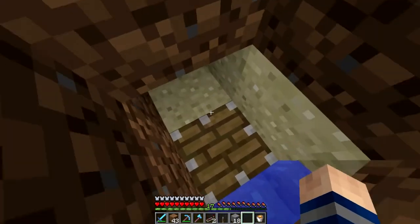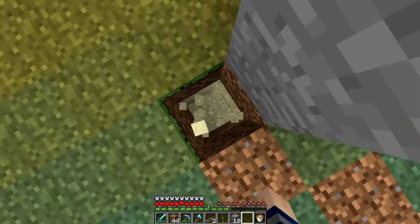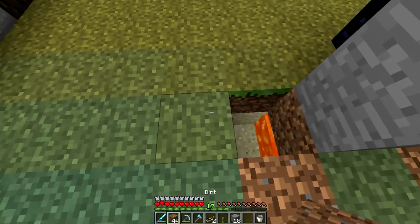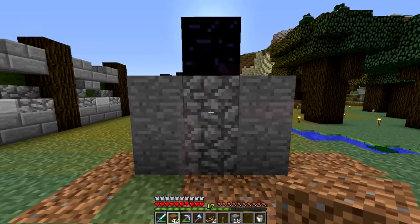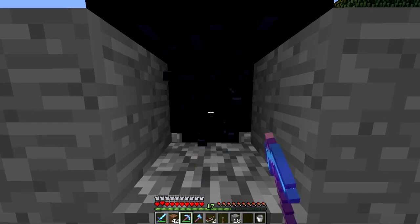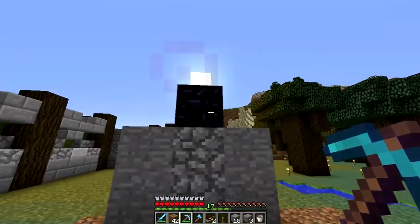I'll probably replace these with furnaces. Okay, now we can get in there, put the lava, and boom - moves it up, moves it up. Then you just stand here and get cobblestone for days. Never lose a piece because pistons can't push obsidian - so you're good to go.